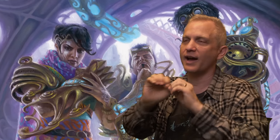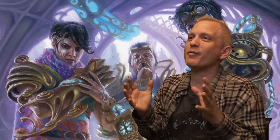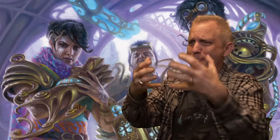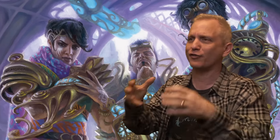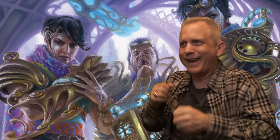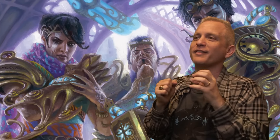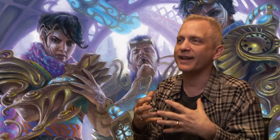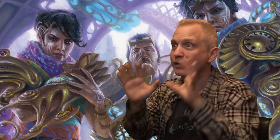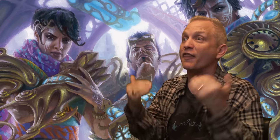Let's take the three mechanics from the set and imagine they were siblings. We've got energy, vehicles, and fabricate. Fabricate is like the younger sibling that has to watch its older siblings get all the limelight. Energy has a brand new mana symbol and does things we've never done before; vehicles finally delivered on something people have asked about for years. Poor little fabricate is the workhorse mechanic — tying things together and doing a lot of really good work, but watching its older siblings get all the attention. I want to say: fabricate, which is in my mind the least splashy mechanic, is actually a great mechanic. It is a really cool, fun, flavorful, inventive, neat mechanic, and that is the least splashy one.